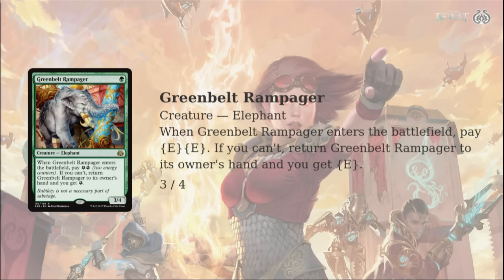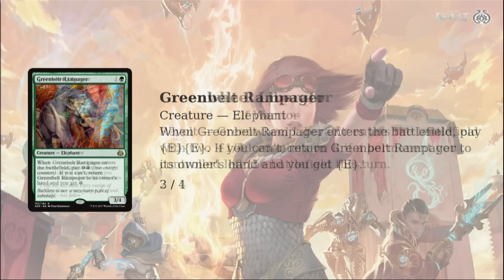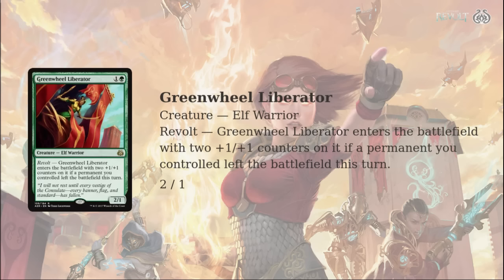Speaking of green cards, Green-Wheel Liberator — two mana, potentially a 4/3. Wizards is really pushing potentially big early-game plays with some sort of condition to make them work. This goes back to imitations of Talara's Battalion. I remember playing Standard through that time — everyone loved that card and it went nowhere. But this I think could have a legitimate shot, maybe not in Standard, but you still have Evolving Wilds. This seems a lot better when you have access to fetchlands.